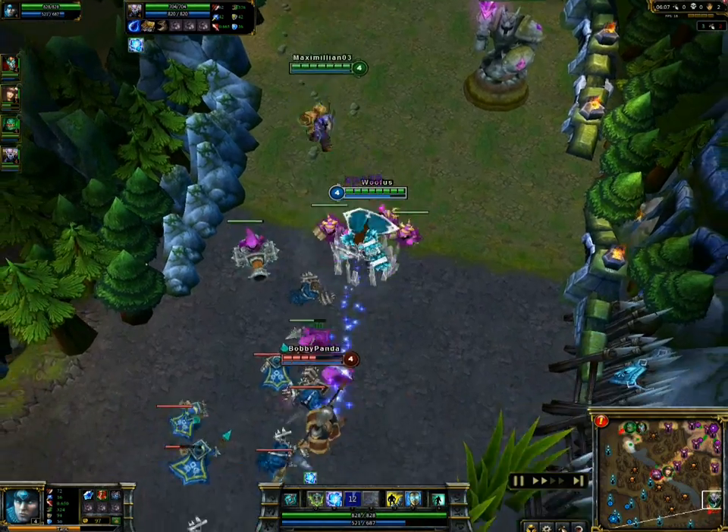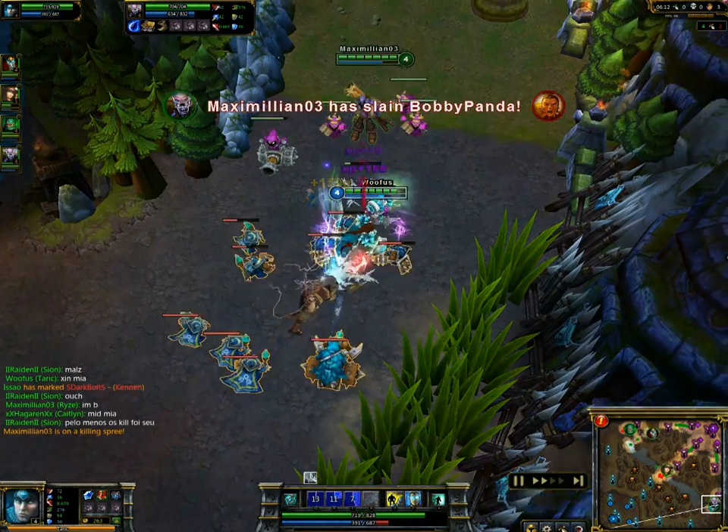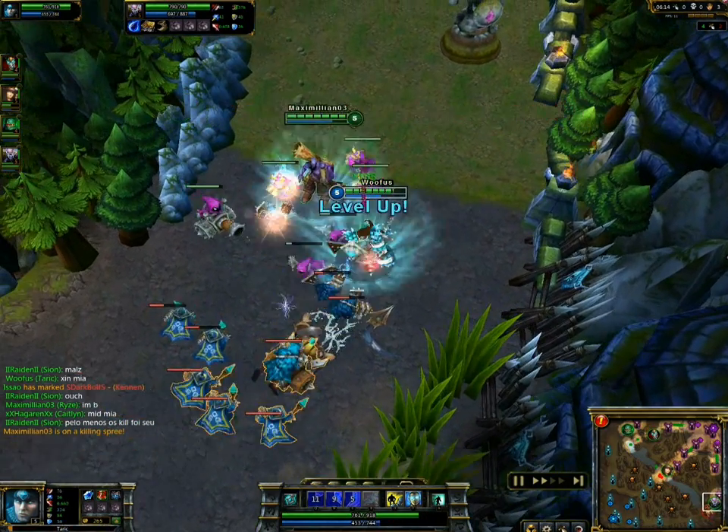And once again, I set up Xin Zhao with a stun, allowing Ryze plenty of time to catch up and get the killing blow. Ryze gets the kill and I will happily take the assist.